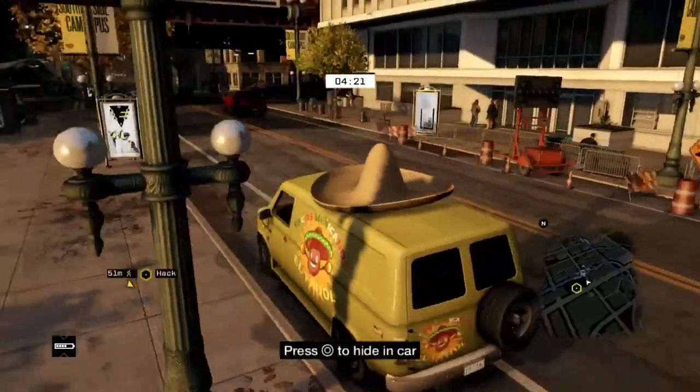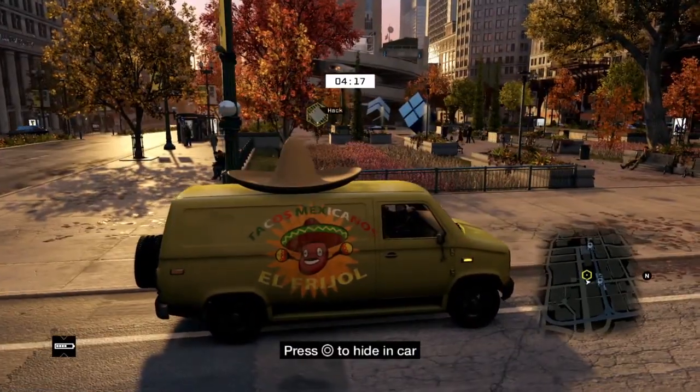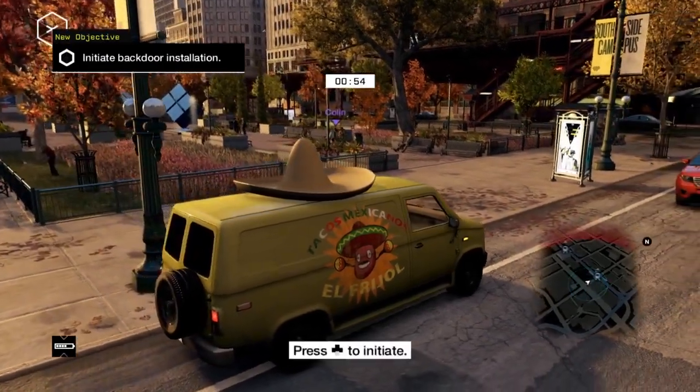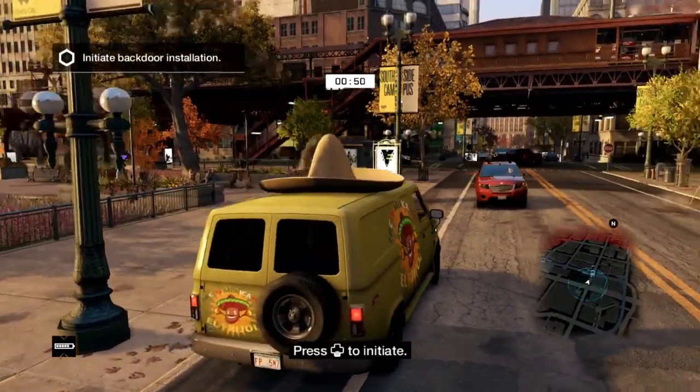I've chosen this inconspicuous vehicle and I'm going to park up here and survey the situation. There's Colin over there. As you can see, he looks like a random NPC — he does not look like Aiden in my game. Only I look like Aiden in my game, and of course Colin looks like Aiden in his game.